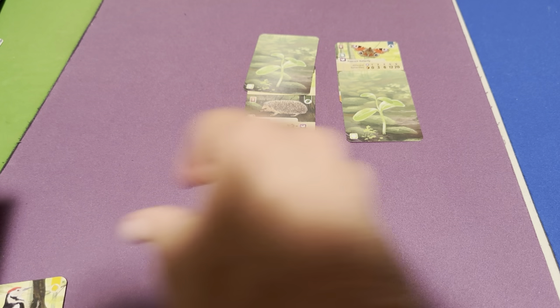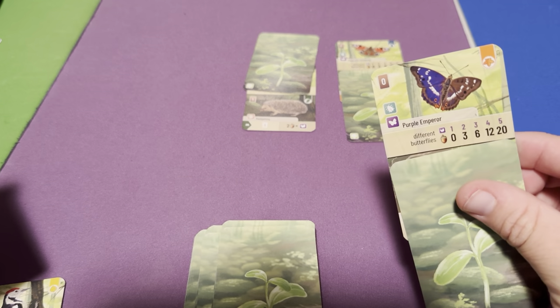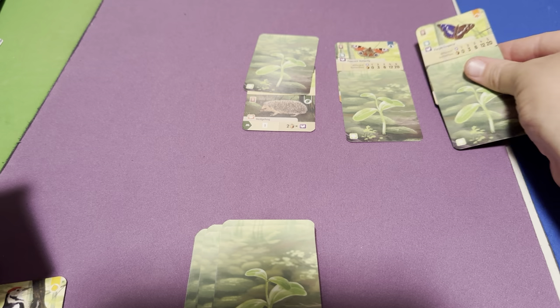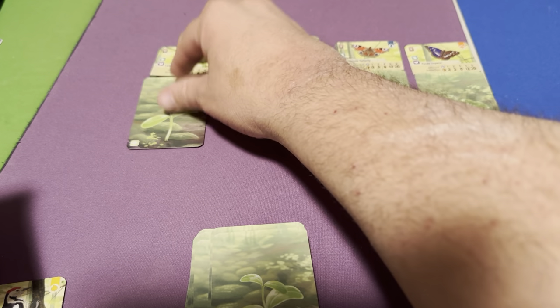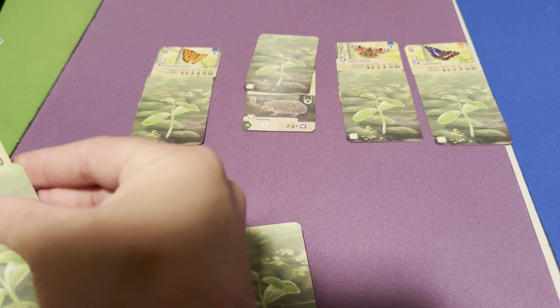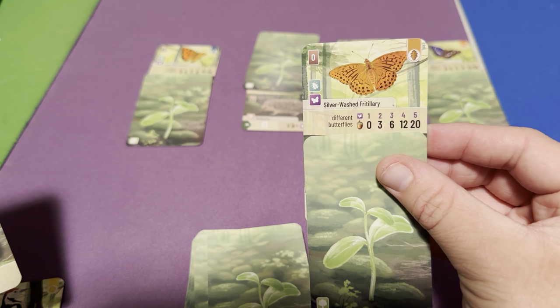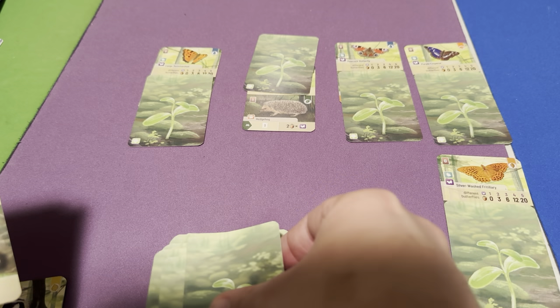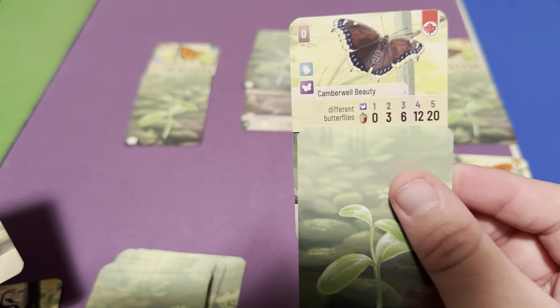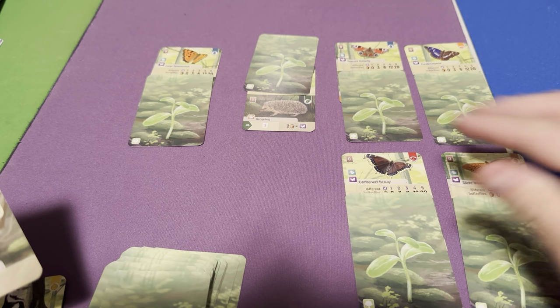You're going to want to get all five different species of butterflies. Here's the Purple Emperor — another species you'll need. There's the Large Tortoiseshell as well. The Silver-Washed Fritillary is another butterfly species you'll need if you want to score the maximum amount of points, and the Camberwell Beauty is the fifth species.